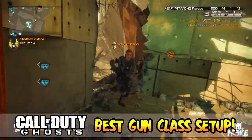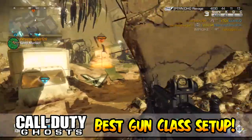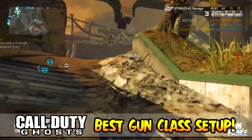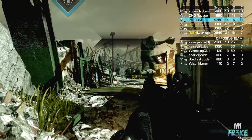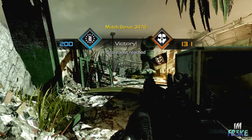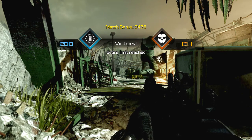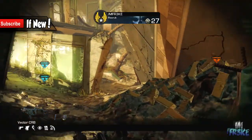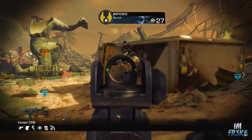This has been the best gun class setup for the Vector CBR. Hopefully you guys did enjoy it. Test it out. Let me know in the comment section below what your scoreline was, and also let me know what other gun you would like to see in another best gun class setup on Call of Duty Ghosts. This has been the Freaky Gameplay Commentator. Drop this video a like if you guys enjoyed. Make sure to share it with your friends on Twitter and Facebook so they can test out this class. It's an awesome class — I always go over 2.0 KD or more, as you guys can see in the gameplay.